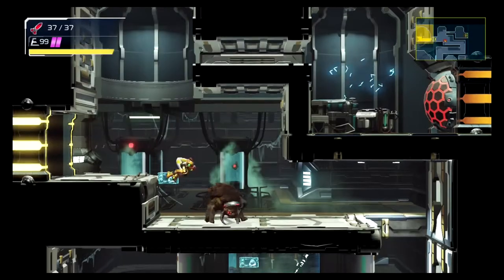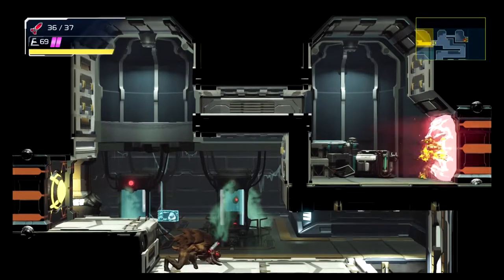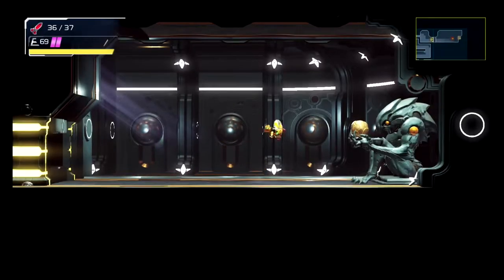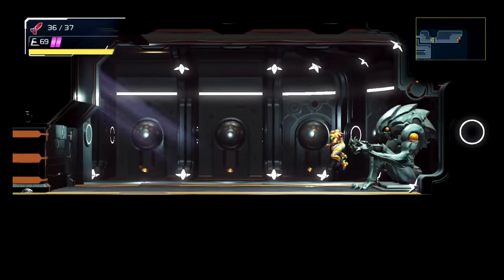And then you're going to go back up through and go through this missile door. Then you're going to grab this power up, which is bomb. Then you're going to blow away the floor. There's also going to be a missile tank that you can get.